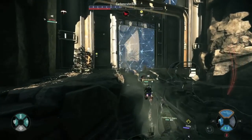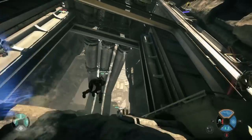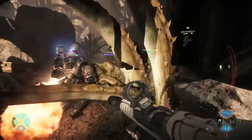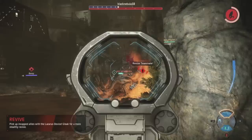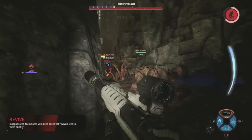When your teammates are weak, communicate with them. Have them bunch up together with you and use your burst healing ability. Lazarus' burst healing is a lot stronger than Val's, but the only way for it to work is for teammates to stick close enough to you. Lazarus is the kind of character you have to keep talking to your teammates, so if you haven't been using your mic, you've got to start using it when you play as Lazarus.